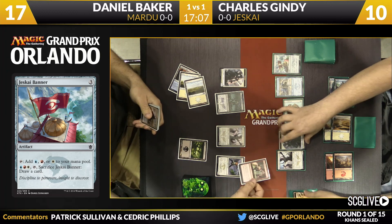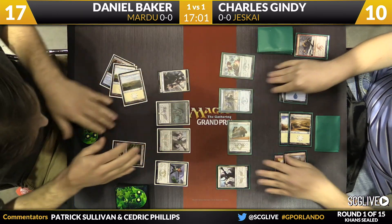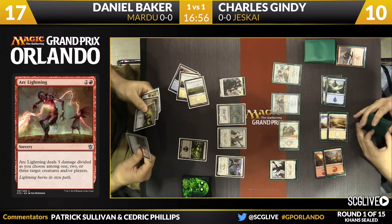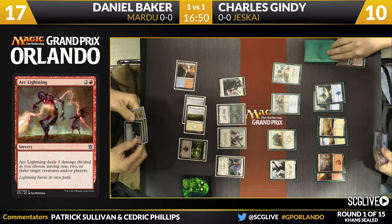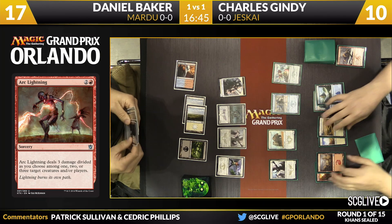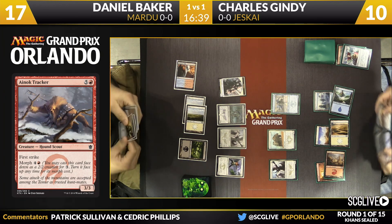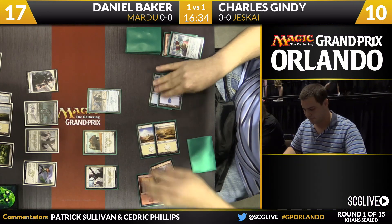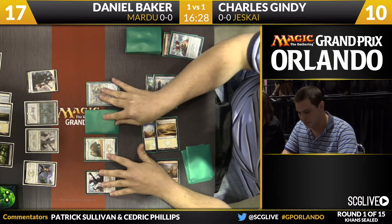Arc Lightning — not exactly a two-for-one, but it kills two creatures, which is more important. Gindy reveals another marginal mono-color morph: the Ainok Tracker, a three-three first striker — in the graveyard now. I imagine Gindy would have liked that in play. Arc Lightning clearing things up for Baker, making Sorin a little better if he can get some stuff out of the way. Baker sacrifices the banner and needs a little help.